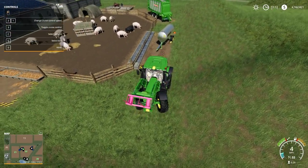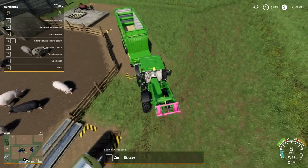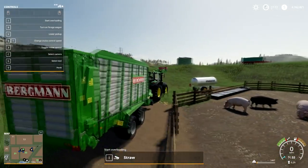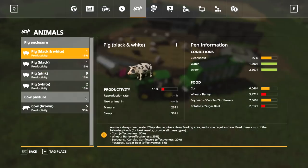For straw, there are a couple of ways to do it. My favorite is to just pick up a straw swath with the loading wagon — it'll unload right into the pen. If you check the statistics you'll see it filled up.